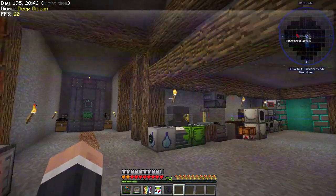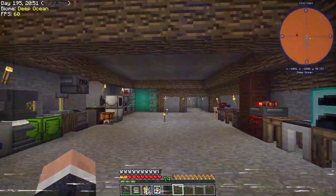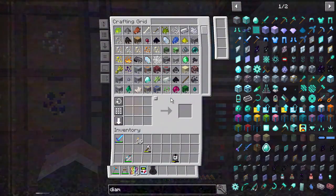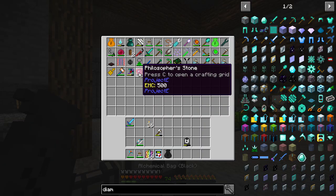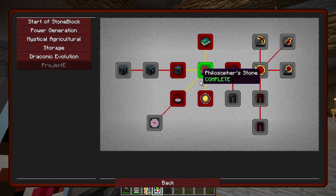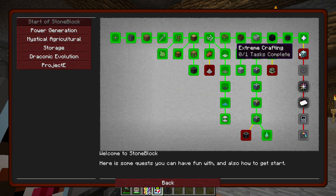Hello, welcome back to Stoneblock! Last episode we got the Philosopher's Stone, which is great — a little bit of progress in Project E. We're still a long way to go though with all of this stuff. This is very high-level stuff, but at the start of Stoneblock we're doing all right.